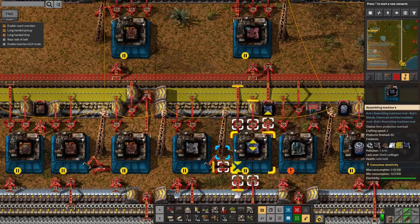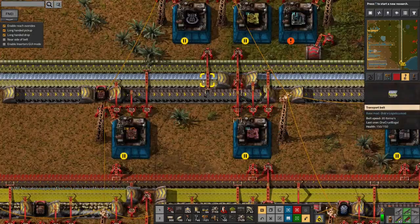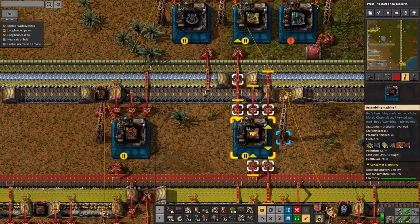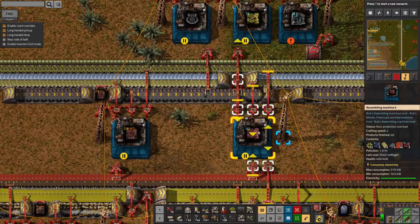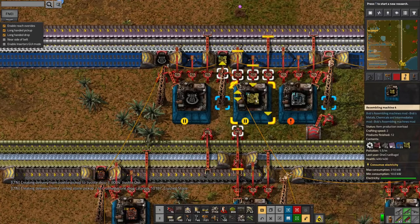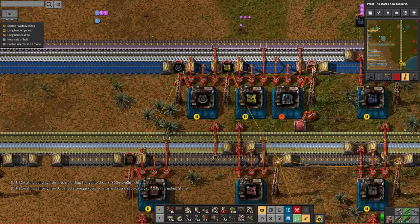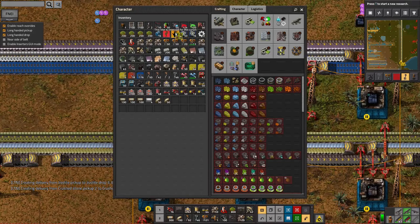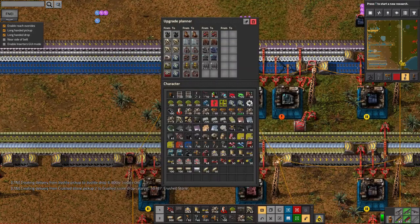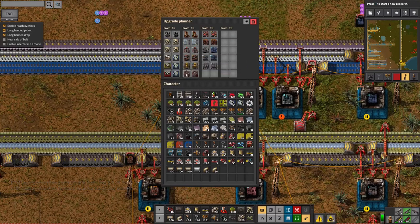The second tier takes more complicated circuits and steel gears to make the mark two generation. That then feeds up to make mark threes using aluminium, brass gears, clay bricks, and red circuits. And that feeds up further to make mark fours using titanium, blue circuits, and concrete bricks. At some point I'm going to make an upgrade planner to have robots upgrade everything from mark one through to the higher marks.